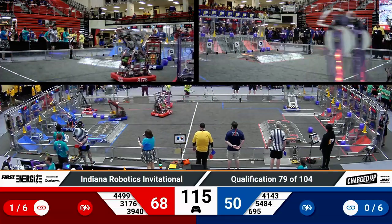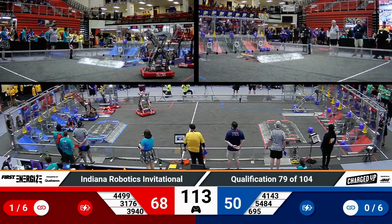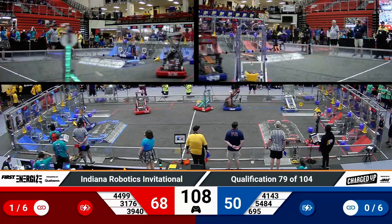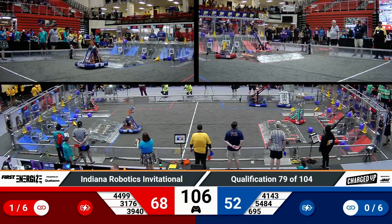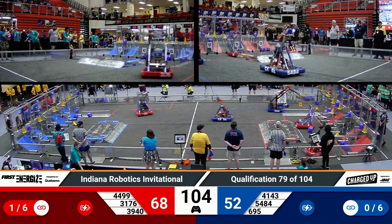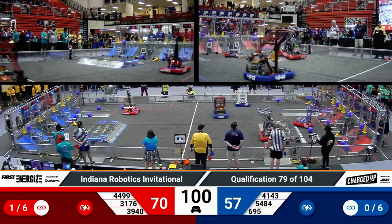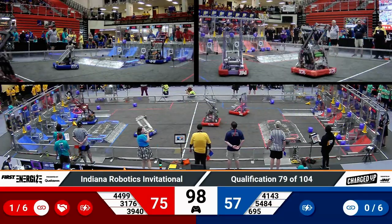For the Blue Alliance, Wolfpack is currently reaching up with their manipulator, trying to sink one of those cones on a cone node in that upper row. That cone, though, does fall to the playing field floor. Luckily, it's right in front of one of those hybrid nodes on the outer grid, actually very close to where a link could start forming for the Blue Alliance.